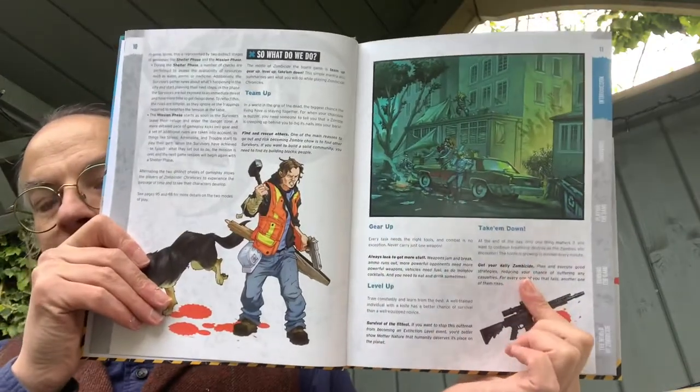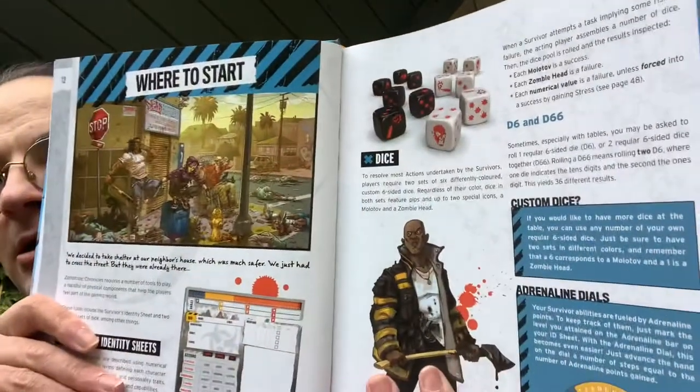What do we do? We team up, we gear up, we level up, we take them down — simple and to the point, no fuss, no muss. Let's get out there and take down the corpse cavalcade. We get into where to start: zombie survivor sheets, and every character has an adrenaline dial for status tracking. It uses six-sided dice — you can get proprietary dice for this, but you can use regular d6s, ideally two different colours. Six corresponds to a Molotov and one to a zombie head — really quite simple.